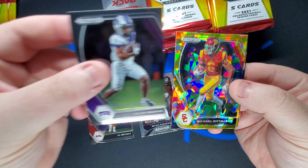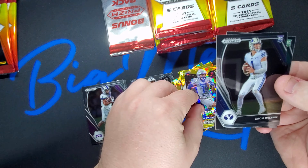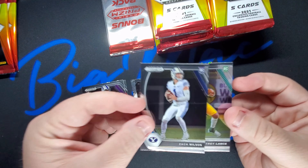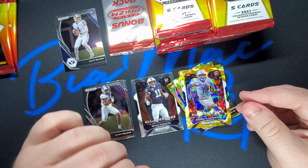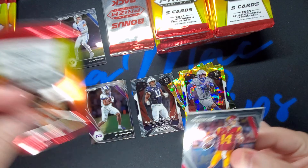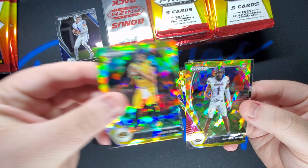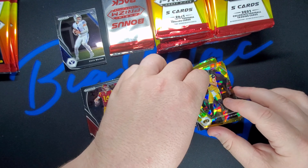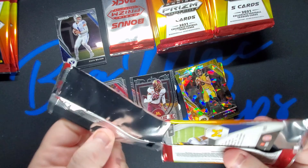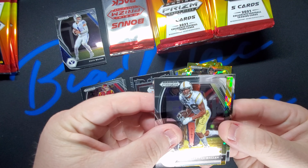We've got Jalen Ritter, Michael Pittman — a rookie right there — and Kenneth Gainwell. On my last previous video I did the same thing; that was Trey Young rookie cards. I've started getting ready to sell a lot of these cards because I just can't hang on to them all. If you see one you like, check out my eBay link — my name is in the description.